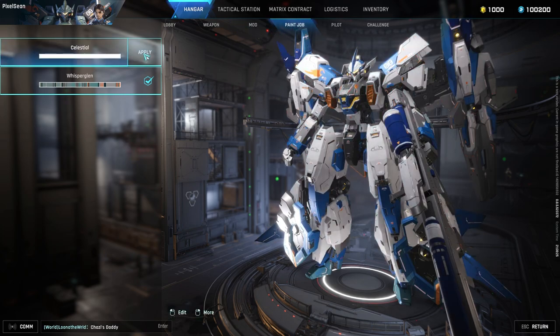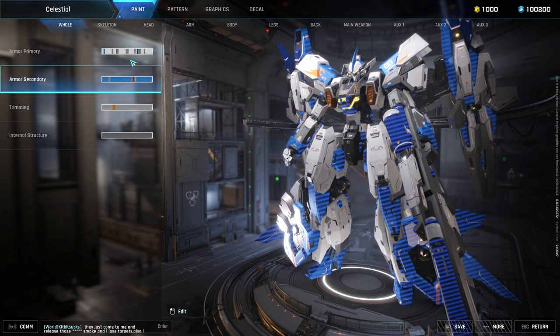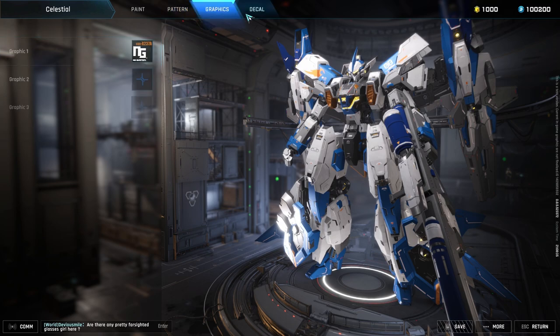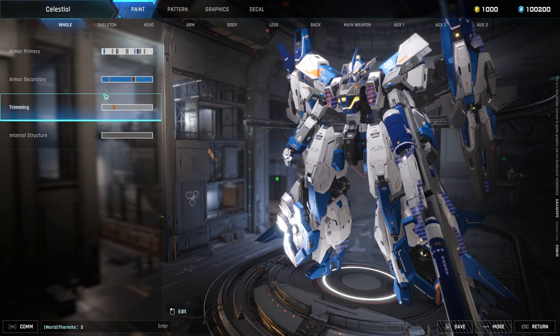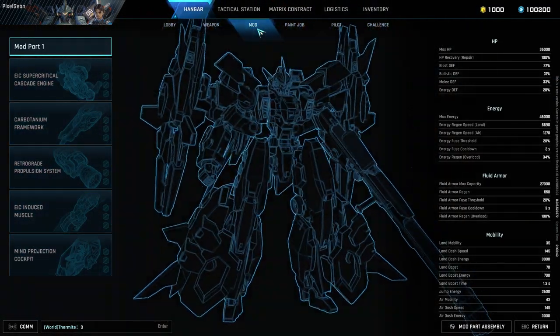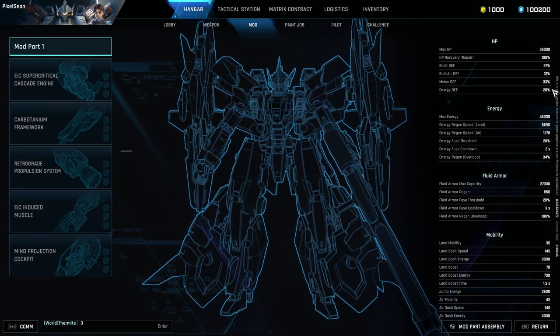In addition to all of that, Mecha Break allows you to customize your mechs with paint jobs and mods. You can apply paint jobs to the head, arms, body, legs, and weapons, and on top of that apply patterns, graphics, and decals — there is incredible potential to make some really awesome mechs. Mods essentially apply permanent buffs to your character's stats, including HP, energy, fluid armor, mobility, stability, fire control system, and weapons.